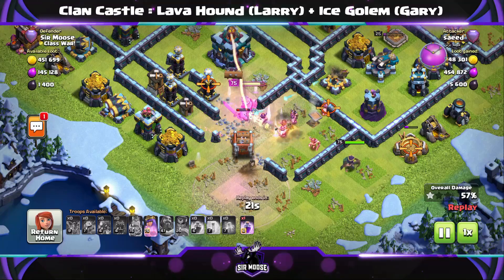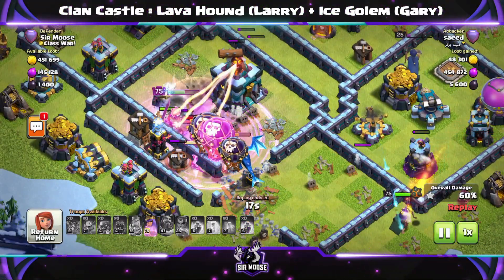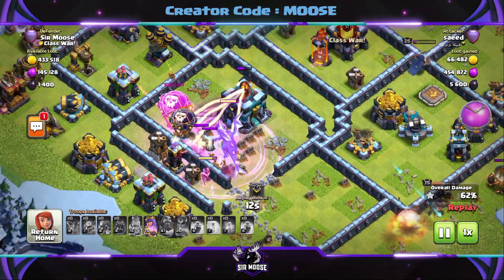So there are the log launchers making a quick move towards the town. Can it take it out? Out comes the balloons and Electro Dragon. They've hit the Tornado Trap — the last thing you want to do, guys.